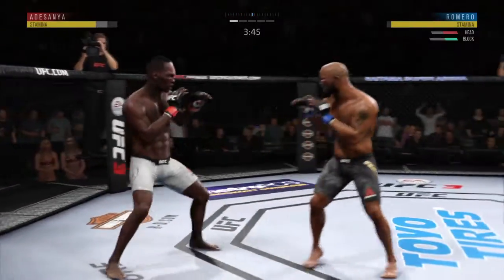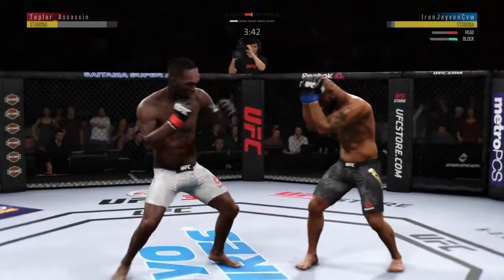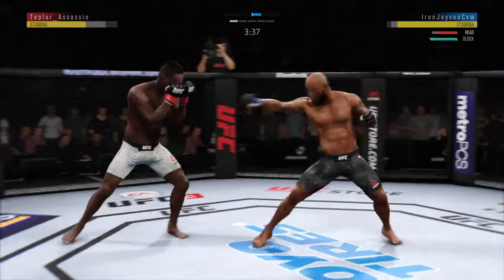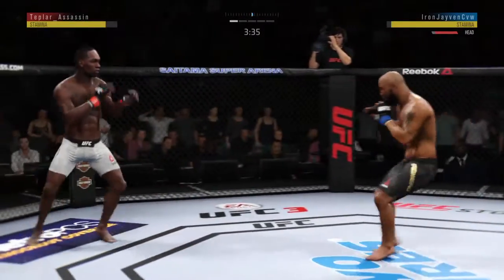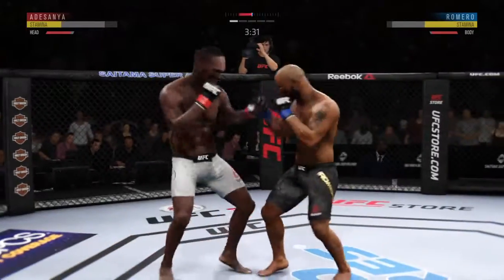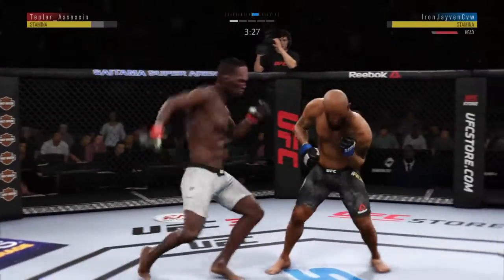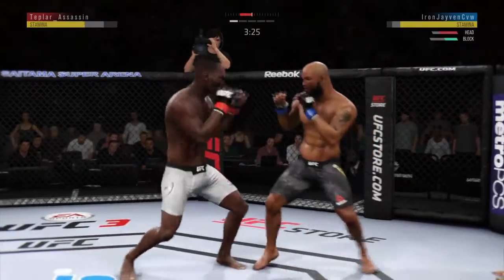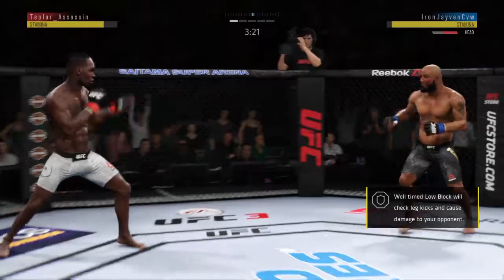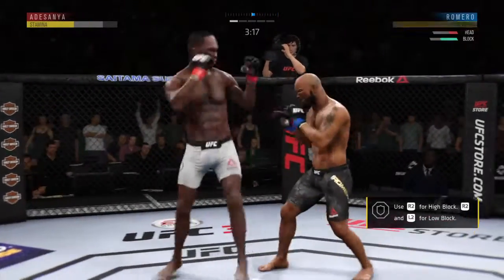Nice one-two punch there by Adesanya. That's a clean left hand. There's a hard shot with the left — big left hand. Straight right. Beautiful right hand. Trademark inside leg kick there by Romero. He lands a knee. Big uppercut. He is hurt.